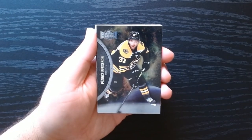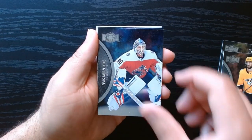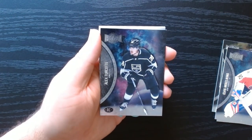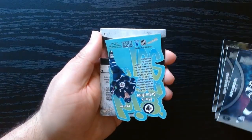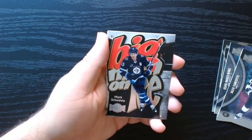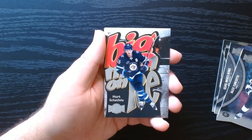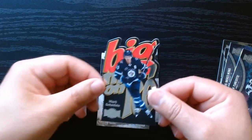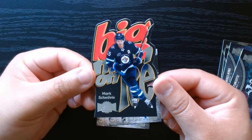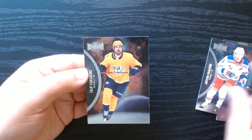There we go — Patrice Bergeron. I gotta say, I haven't gotten anything too crazy. I think I've gotten one numbered card and one nice parallel. Okay, we got a rookie. The die-cuts — always a fan of these. What is this one? Big man on ice! That is a nice one, I'll just take it out so you can see it. Big man on ice — pretty cool. And last two base.